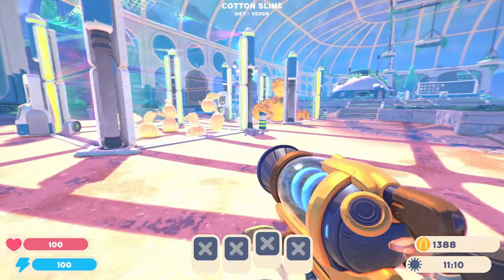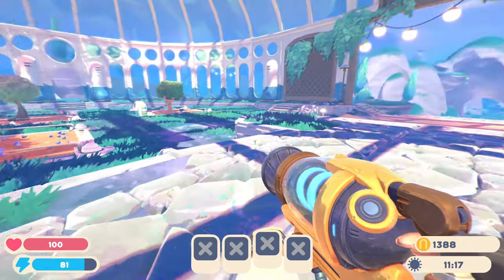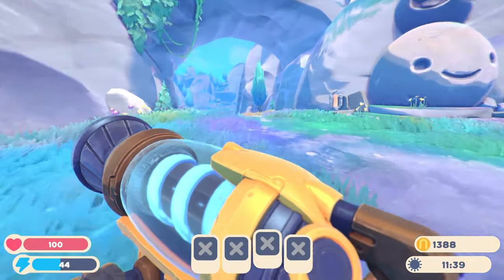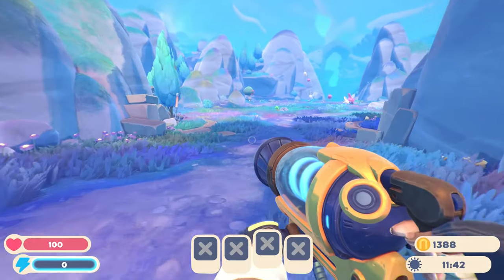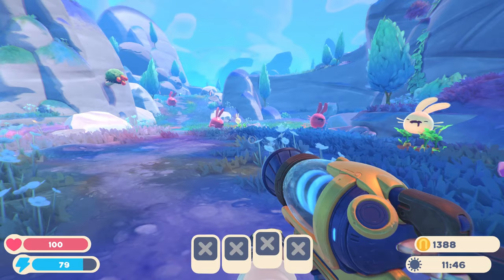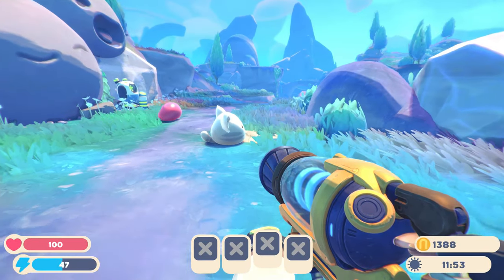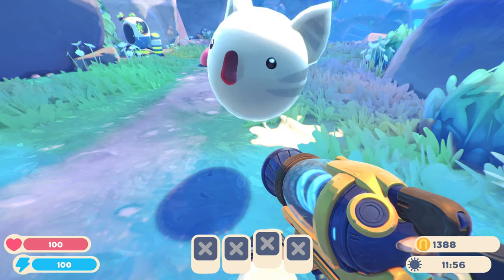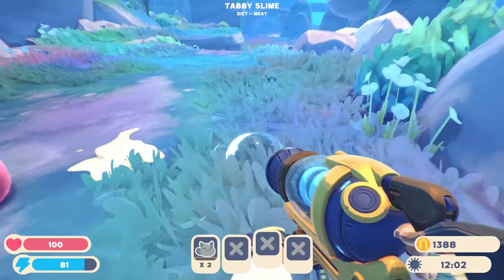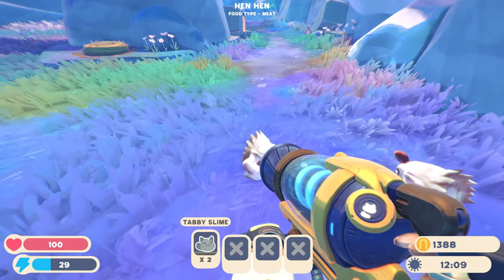Are you guys getting hungry? You are getting grumpy. There's nothing to feed you right now though. So I suppose what we can do is head out and see if we can find some tabby plorts, which if I remember right involves me going around this way and then swinging to the right. I suppose I should just take a look at the map. Yeah, we want to go sort of this way, which is roughly where we'll find some tabby slimes. I could just bring you with me and feed you some chicken - that's always an option.